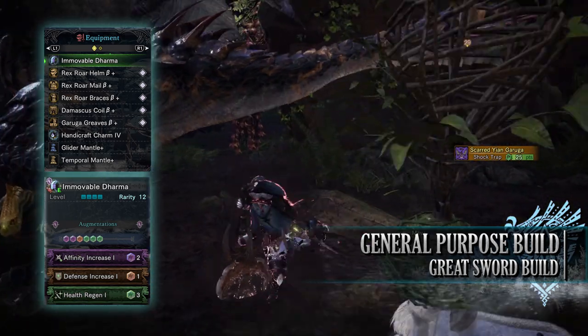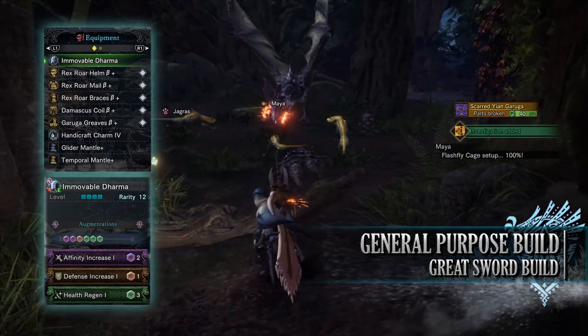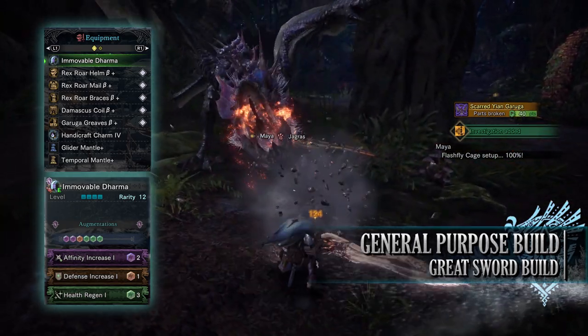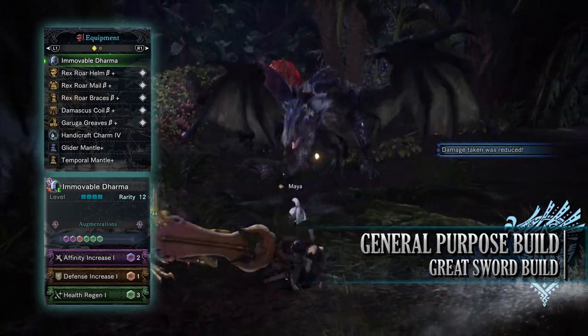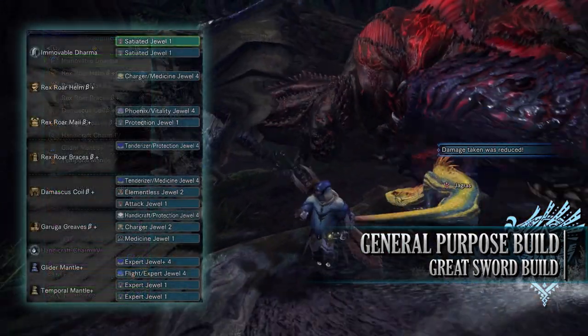For this build, you'll need the Rex Royal Helm Beta, the Rex Royal Mail Beta, Rex Royal Bracers Beta, Damascus Coil Beta, and the Garuga Greaves Beta. I've also got a Handicraft Charm 4, and for my weapon I'm using the Immovable Dahama, which is the Shara Ishvalda Greatsword, that has an Infinity Increase Augmentation, Health Regen Augmentation, and then an Augmentation of your choice — I've gone for a Defense Increase Augmentation.